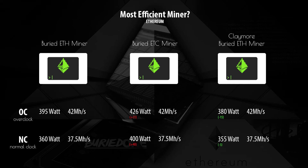On the Ethereum Classic setting, we have a very high power increase — hashing at about 426 watts, and if we don't even overclock it's already using 400 watts. But people suggested to me: check out this Claymore miner, it should be more efficient.